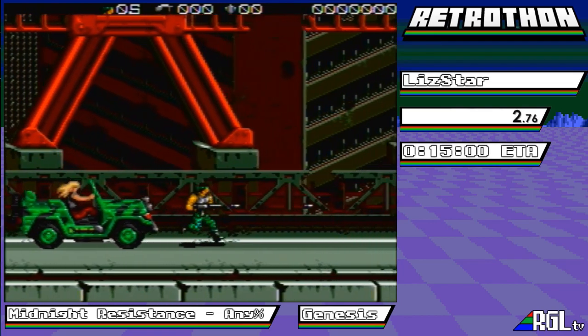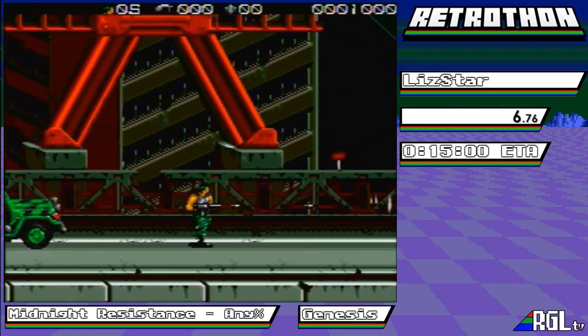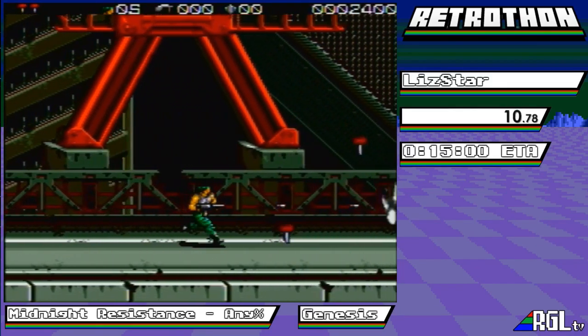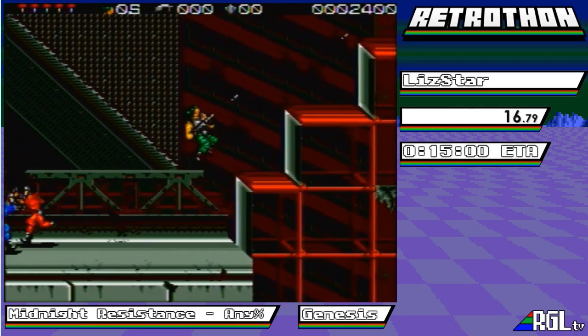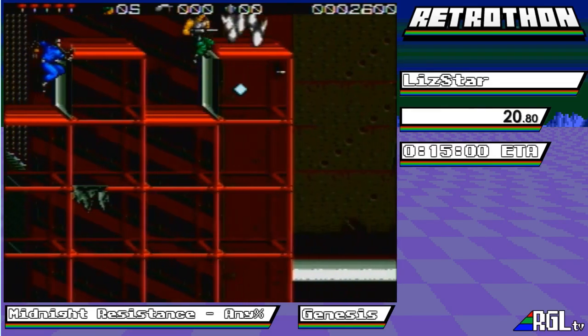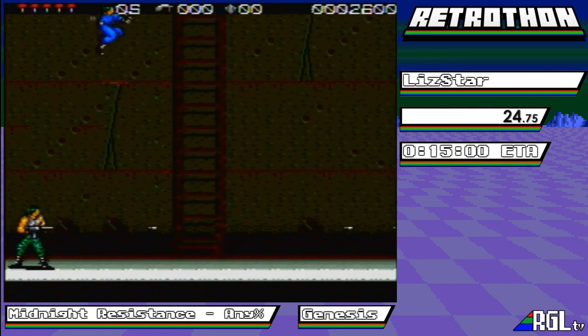Welcome to Midnight Resistance. This is a Contra clone, but it has really weird controls. Instead of holding down the button to shoot, shoot is a toggle — you toggle on and off. And there are two different ways to play. I'm playing on normal... actually, I am playing on normal.